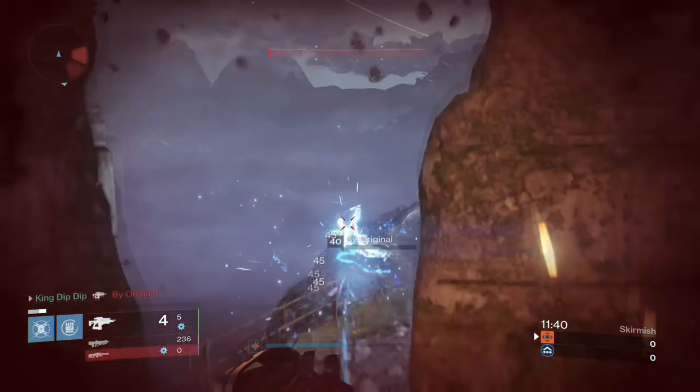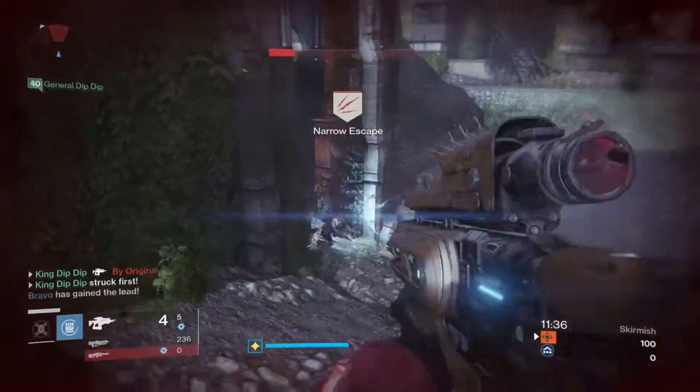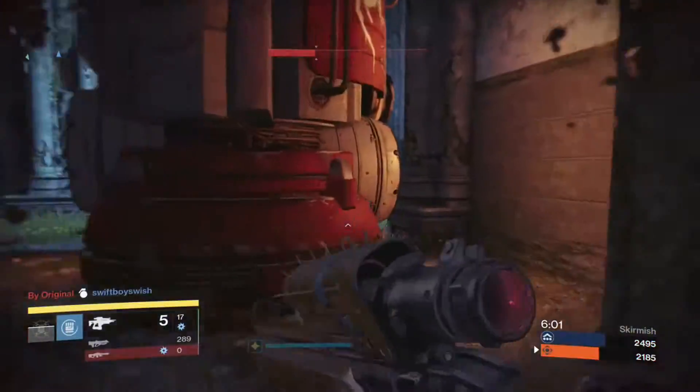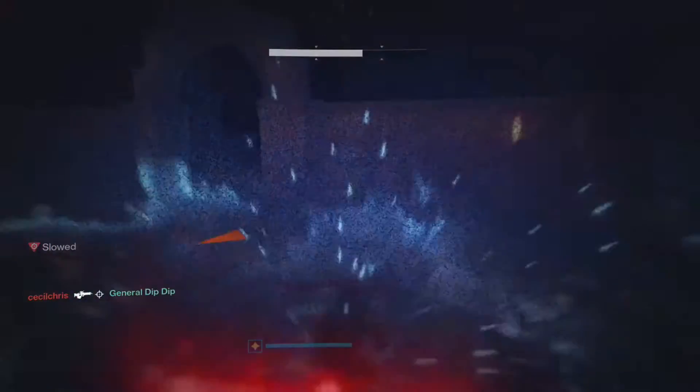I decided to rush this guy and I end up killing him, but I am now extremely low health so I've got to get out of there. I Twilight Garrison around the corner, throw my lightning grenade, get him primed, and my teammate can then clean him up for a successful play.